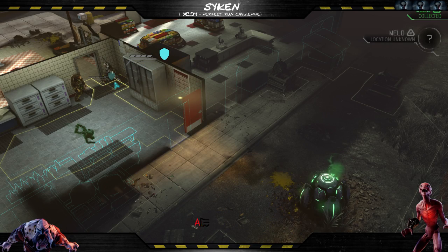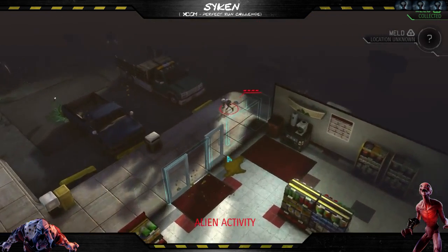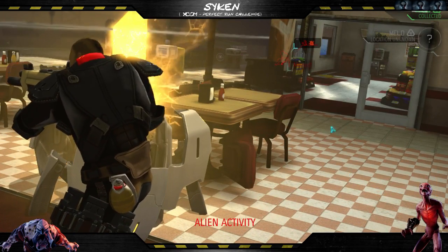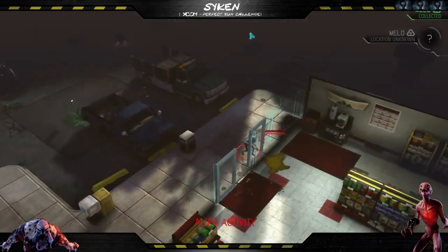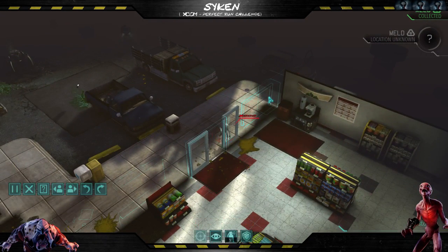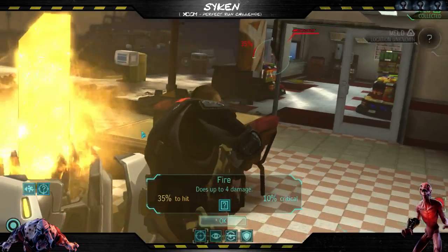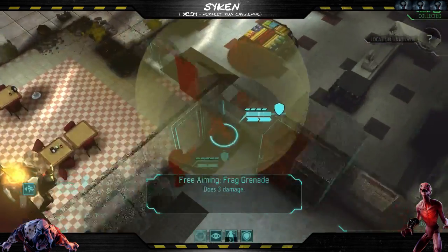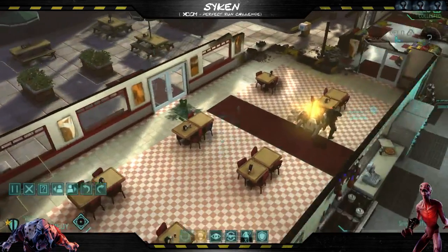Let's try to slowly advance. We had a difficult mission, which means 9 to 10 aliens. We had a pick of 3, another pick of 3, and a pick of 2, which is 8 so far. That's the 8th sector. They're starting to lose ground.